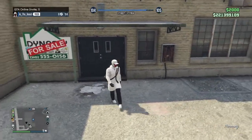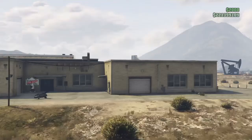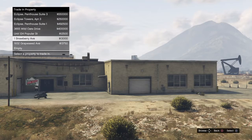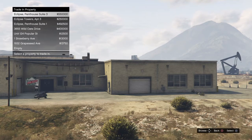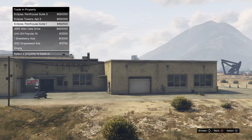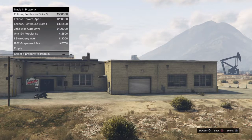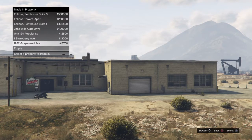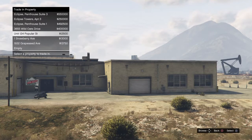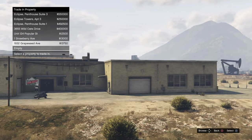You're going to want to go to the Dynasty 8 website and buy — if you don't have them already — at least six properties. It's okay if you have more, but the point of the glitch is to take advantage of the sixth and seventh property slots. You want at least six properties so the seventh slot is empty, which is perfectly fine.